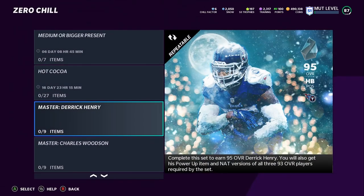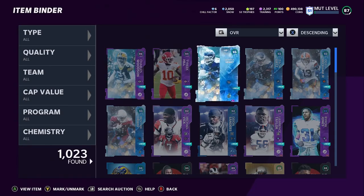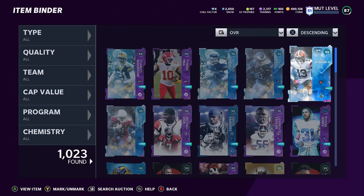Method one is selling Derrick Henry. Derrick Henry goes for approximately 300k; once you sell him you get back around 270k after the tax reduction. So we subtract 270k from our 310k total cost — that's 40,000 coins net spent. In Method 1, it cost you 40,000 coins and you now have Zackerts, Odell Beckham Jr., and Kenyan Drake. I actually did this myself last night — Derrick Henry, Zackerts, Odell, and Kenyan Drake all right here in my binder. Sell Derrick Henry and you get those three heroes for the low price of 40k.